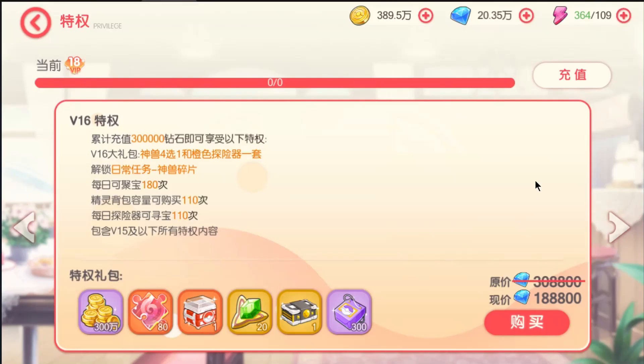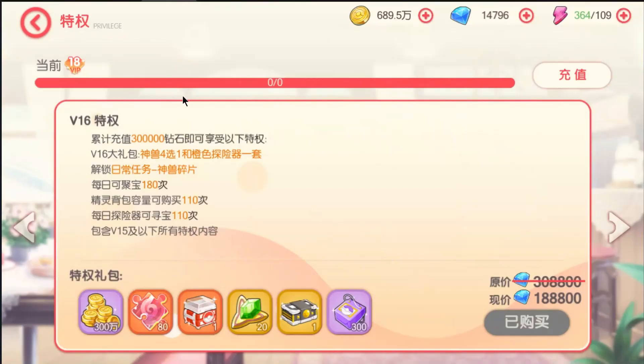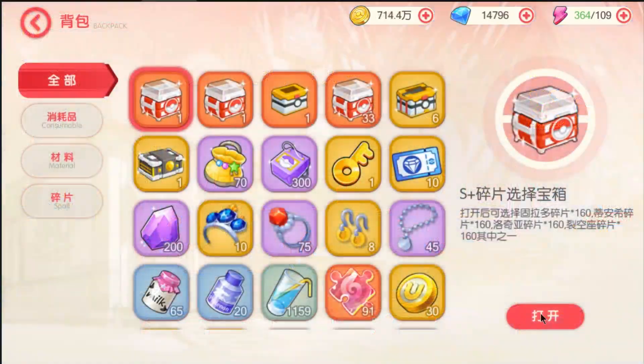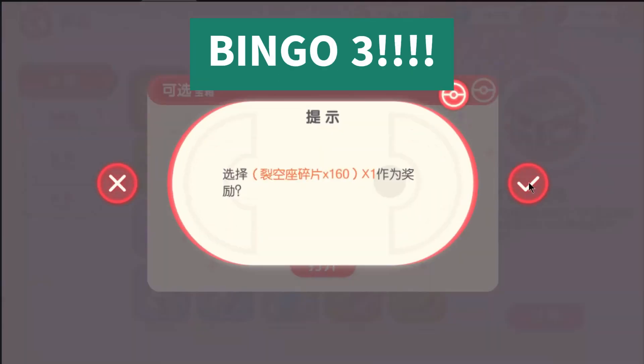We have purchased the shards box. Now let's open this shards box and select our bachamon. We have got our last bingo 3!